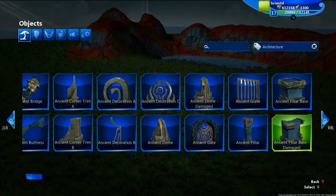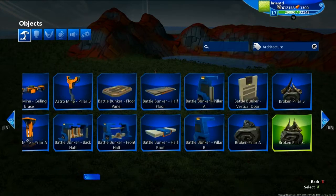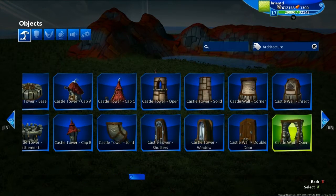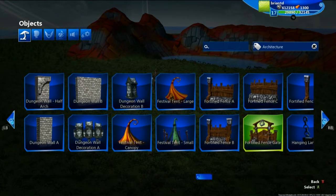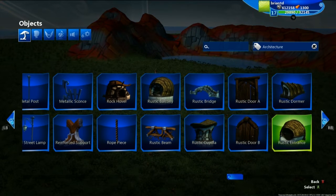Now you see this gives us a bunch of different architecture pieces that you can play around with. It's still quite a large variety of architecture pieces, which is great — it gives you a lot of options. So let's go through here, and you will find within here the house building pieces for a more rustic look.